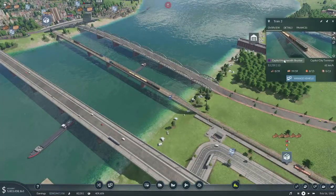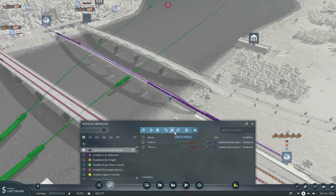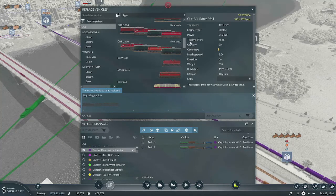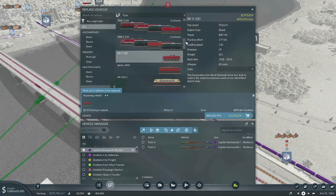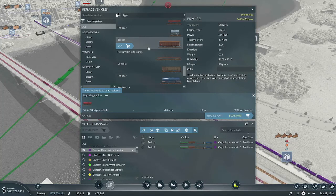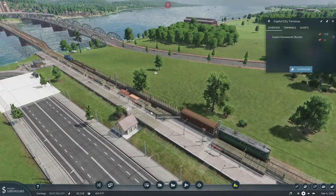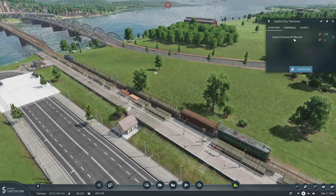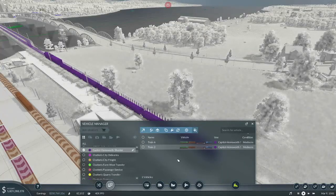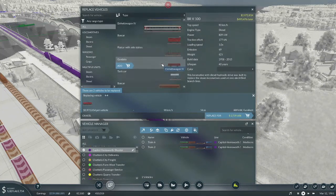We have upgraded these but they're only mediocre — we can probably go ahead and replace them again. Not worried about anything fast on these diesels. We seem to be doing okay with just one tanker and one boxcar. We'll put this really tiny shunter on there. We got a high-speed TGV! So we'll put one boxcar, and I think we're at 240 meters now. I don't think we dare go over that.